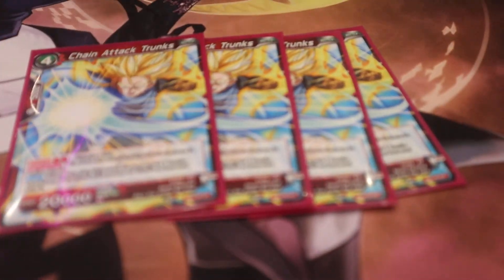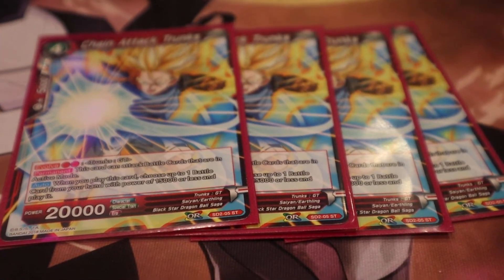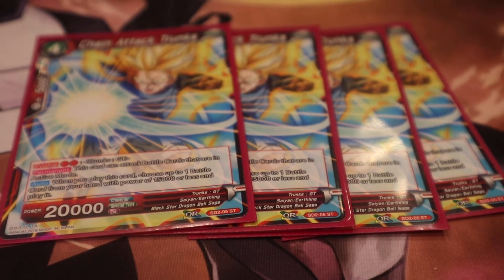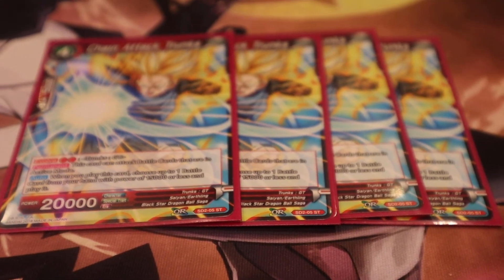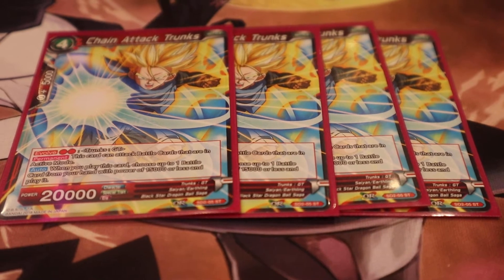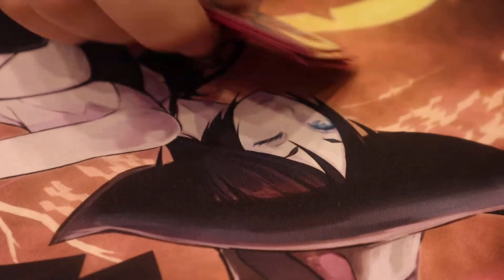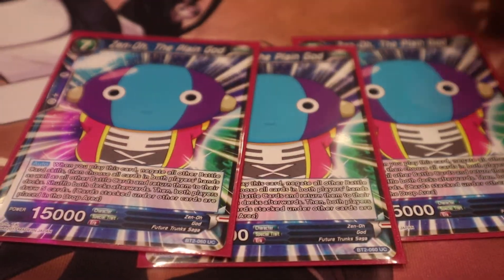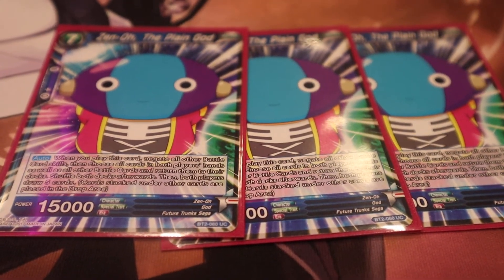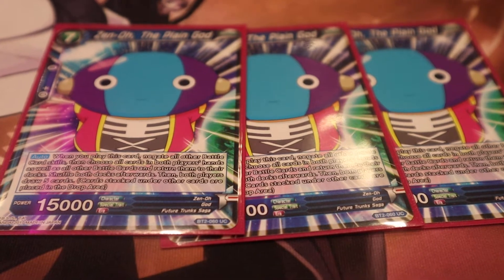The best four-drop in the whole deck is Chain Attack Trunks. This card's a monster — it lets you cheat out a 15-cost or less from your hand into the battlefield. Also it can attack standing cards, so it helps you get out of some really niche situations. Chain Attack Trunks is for the ultimate reset button: Zeno. Zeno is just how you win so many matchups. They're probably going to ban Zeno — Bandai hates fun.